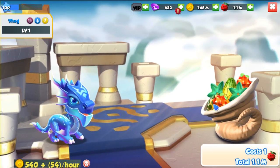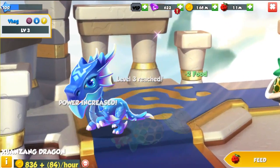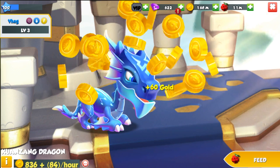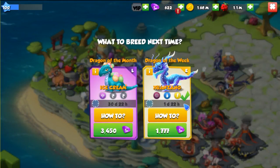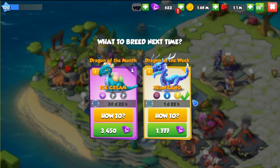This is the Xuanzang dragon and I already read everything about it. If you really want to breed this dragon again, it is available for another 2 days — since today is Saturday, it's available for another 1 day and 22 hours. If you don't want to breed it using the Candia and Tornado dragons, you can buy it for 1,777 gems.